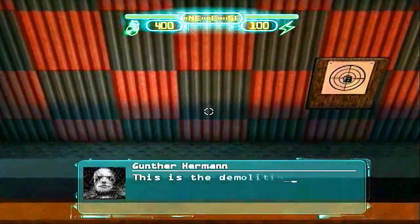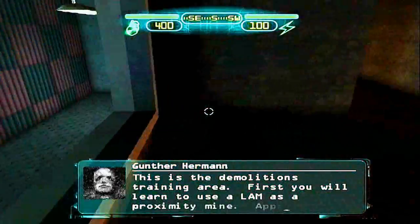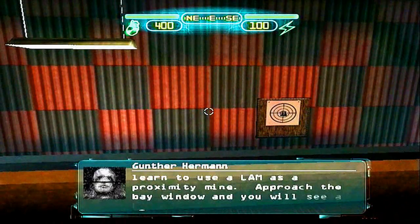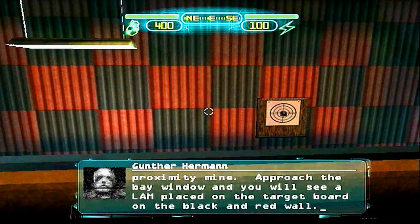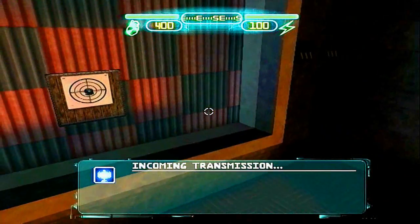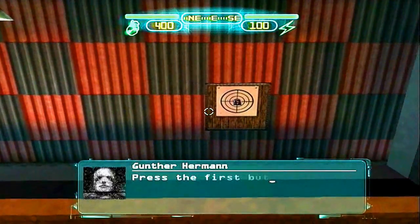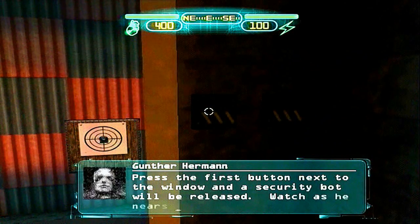This is the demolitions training area. First you will learn to use the LAM as a proximity mine. Approach the bay window and you will see a LAM placed on the target board on the black and red wall. Press the first button next to the window and a security bot will be released. Watch as he nears the LAM. LAMs placed on walls are proximity triggered.